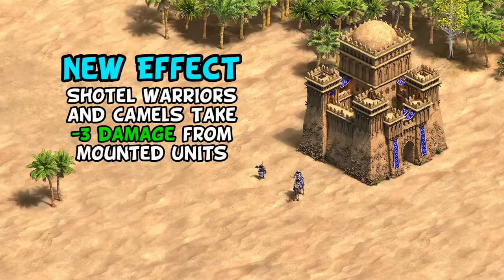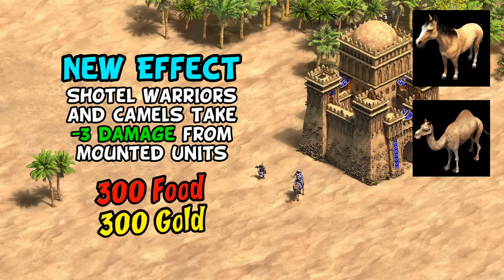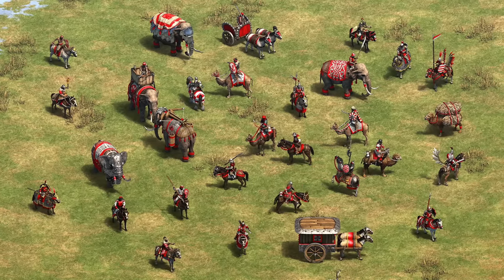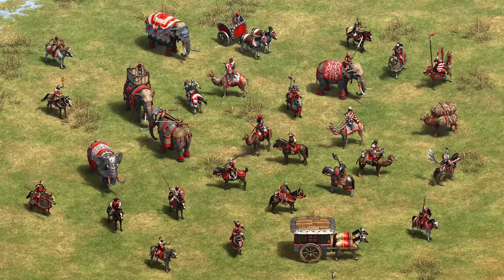This comes at the very low price of 300 food and 300 gold. From the patch notes, this applies a bit of damage resistance against everything involving a horse, camel, or elephant — which is a lot of different units. We're going to look at how Shotel Warriors and camels each benefit from this, which matchups are most impacted, and how dramatic some of the implications might be.